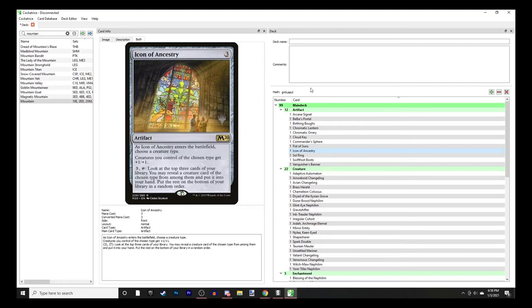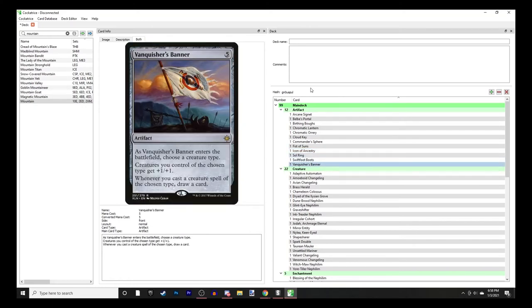Icon of Ancestry - when it enters choose a creature type, it makes them bigger, and you can tap it to reveal the top three cards of your library and put a creature of the chosen type into your hand.